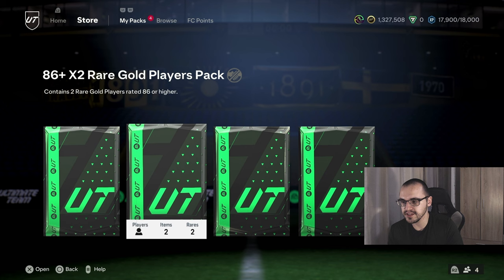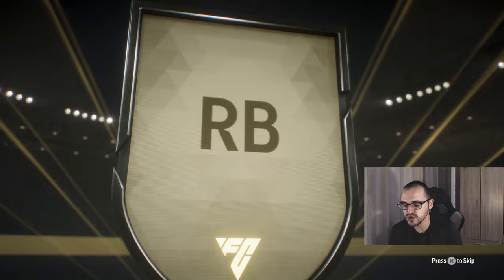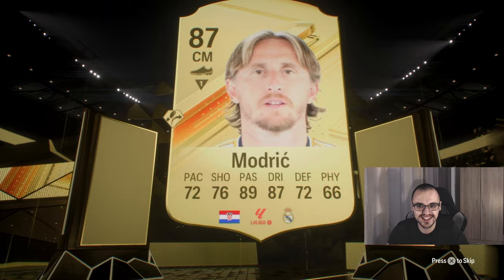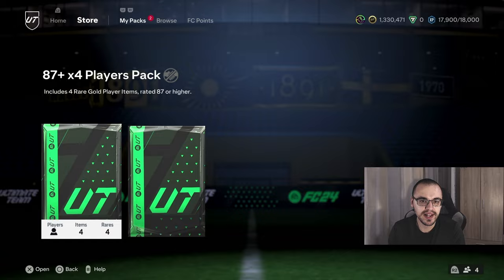We're down to our last four packs — two 86-plus times 2 and two 87-plus times 4 — essentially 12 guaranteed walkouts. Will we get our first standard Golazo player? Not here — English right back, Lucy Bronze — we're going to skip it. Second 86-plus times 2, no special cards — Croatian CM — that is Luka Modric for the 5th or 6th time this pack opening. The player next to him is Victor Osimhen.